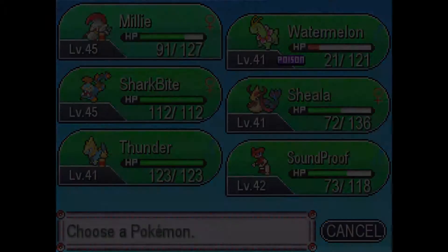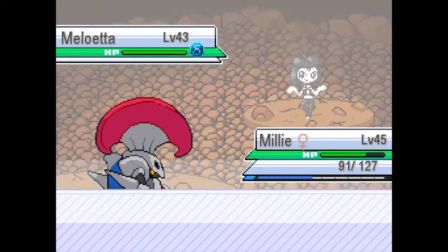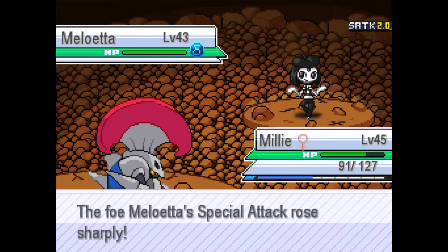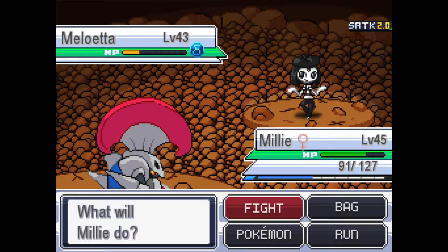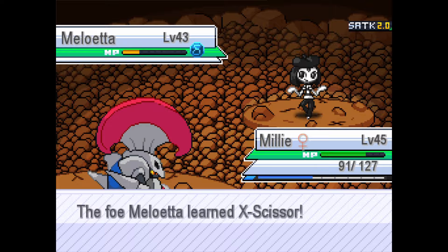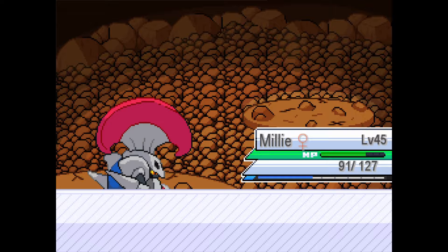A Meluetta — I think it's a Delta Meluetta. They're Dark-Ghost type — that was neutral. Please don't have anything too good. Mimic. Let's go — we won that battle!